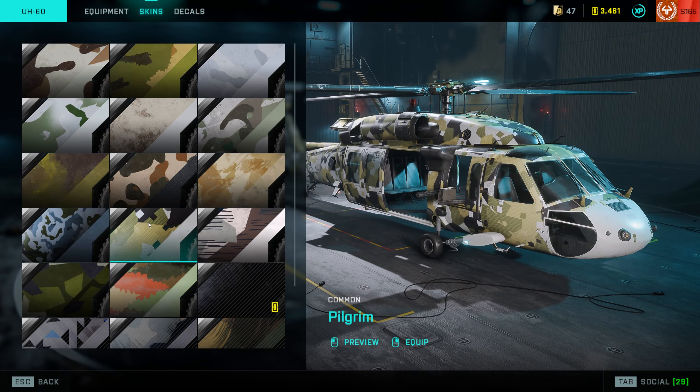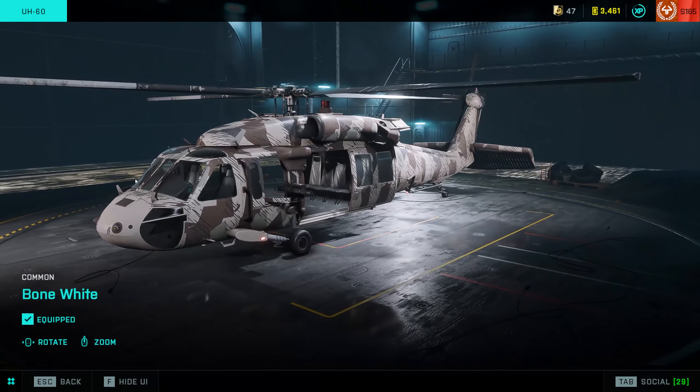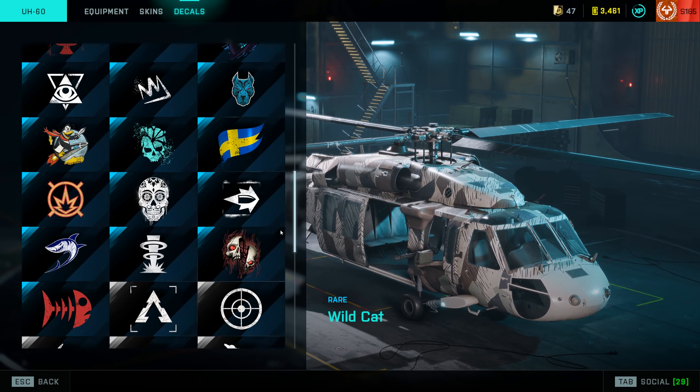But now the question is why — is DICE maybe adding the transport helicopter to All Out Power? None of the other vehicles have added skins recently, just this one. Maybe I should ask DICE at some point why they've added it.